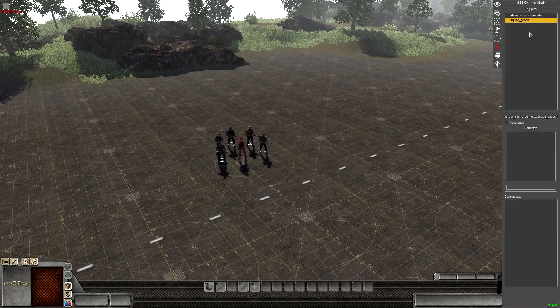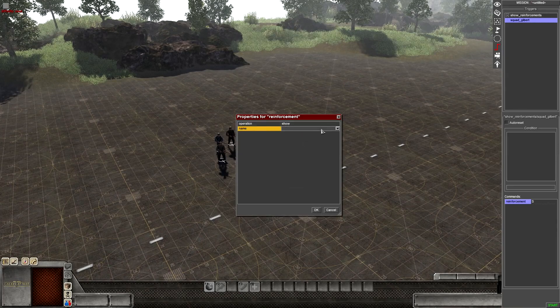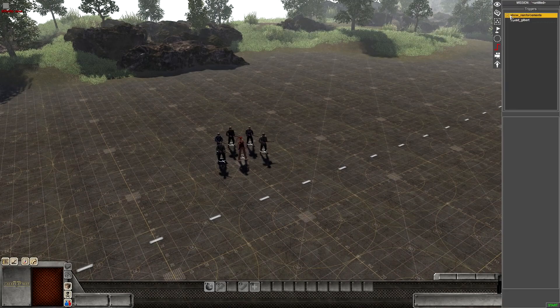This allows for professionalism. Now with squad_gilbert here, we miss out conditions and go straight to commands - add, then reinforcements. Find reinforcements, operation is Show, name we put in squad_gilbert_preset - that's the preset with the count, delay, event, and everything. Put that in and we're done, close that up.